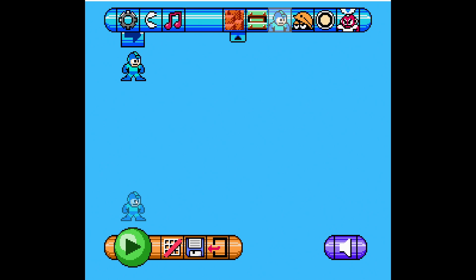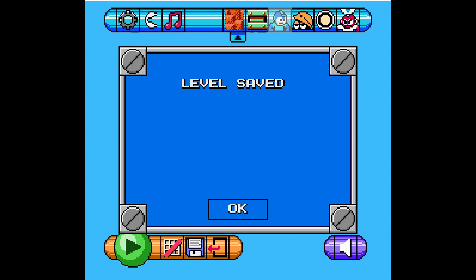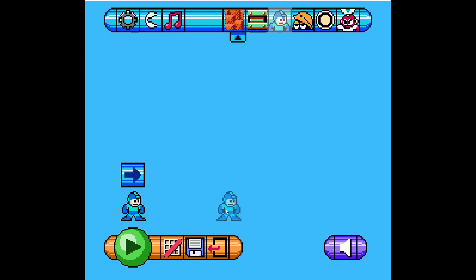Now we'll put Mega Man down at the bottom. Let's go back up to that gear and this time let's name it A2. Once that's done, go down to the bottom, click the little floppy disk again, and save your level.